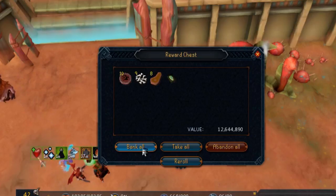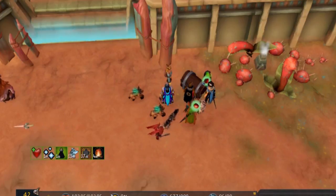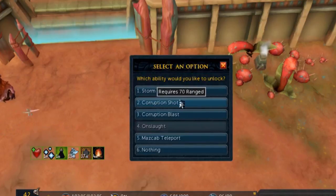Let me just get luck of the dwarves on and go for the loot anyway. Collect loot — Yakamaru, okay, that's alright. Beastmaster — oh yes, I got it! Finally!